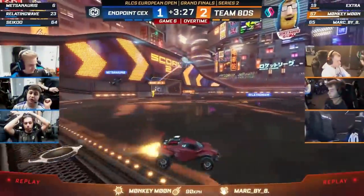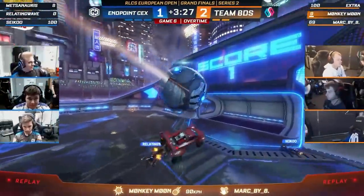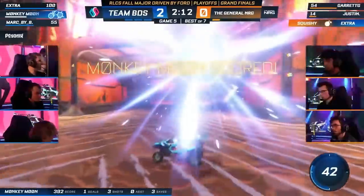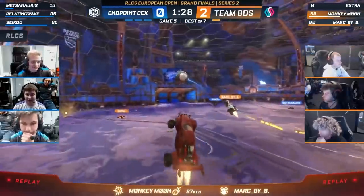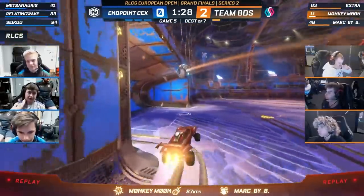Two touches. First touch is to force the opponent to commit off the wall, and the moment he commits, he gets another touch. It looks like silver one, but in reality he's the number one player in 2v2 because he makes it so simple that there's no place to mess it up. That's what consistency is — doing less is doing more.